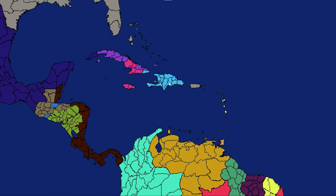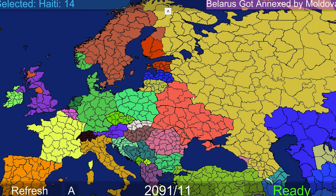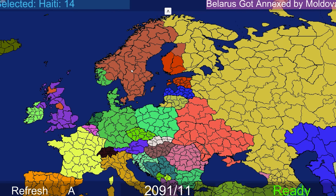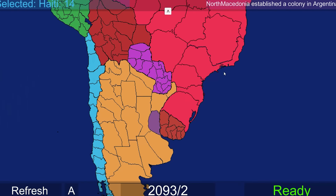A United Island here under Haiti. Belarus now gets annexed by Moldova - be careful of this nation. Maybe a Moldova-Swedish alliance can form to stop Russia. North Macedonia has established a colony in Argentina. Maybe that'll be a good place to vacation to for them if things go badly.